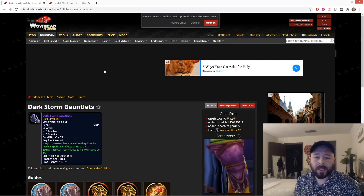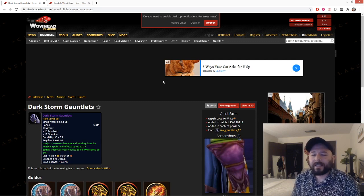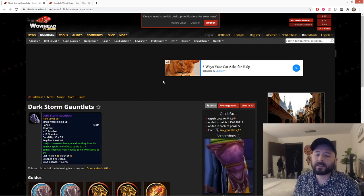Next are the Dark Storm Gauntlets, also dropping off C'Thun: 15 int, 19 stam, 37 damage and healing, and 1 hit. These give six less spell damage than Ebony Flame Gauntlets which give 43, but the int, stam, and 1 hit let you itemize better to eventually replace your Bloodvine — which is the goal. The fact that they enable better itemization makes the six spell damage loss almost non-effective, or even a net increase with the hit. Like the cloak, all mages and warlocks want this. It's a super competitive piece, but it is your best-in-slot.